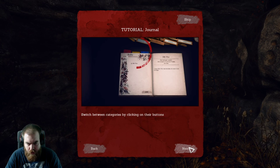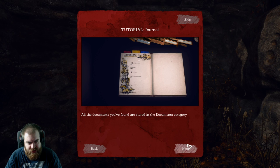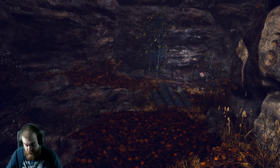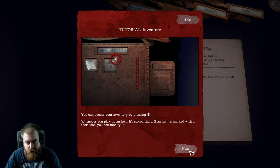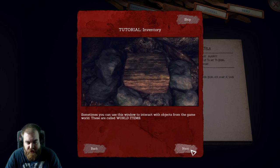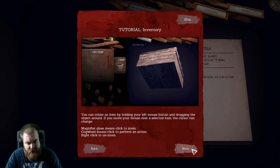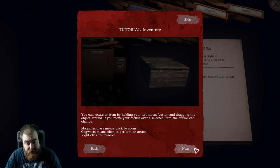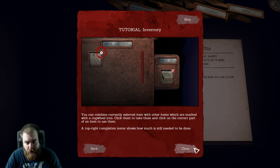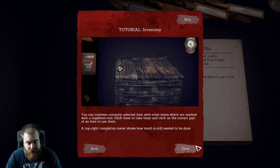Journal — you can access the journal by pressing J. Switch between categories by clicking on their buttons. The To Do category shows your active quest and hints. All the documents you found are stored in the Documents category. You can see collectibles too. Inventory — press I. Whenever you pick up an item it's stored there; if an item is marked with a tools icon you can modify it. Sometimes you can use this window to interact with objects from the game world — these are called world items. You can rotate an item by holding left mouse button and dragging. The magnifier glass means click to zoom; cogwheel means click to perform an action; right click to unzoom. You can combine the currently selected item with other items marked with a cogwheel icon. Click them to select them and click on the correct part of an item to use them. The top right completion meter shows how much is still needed to be done.